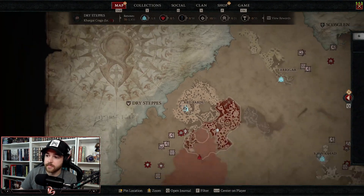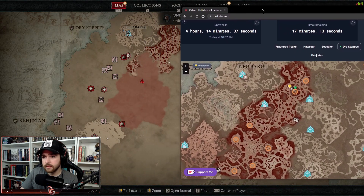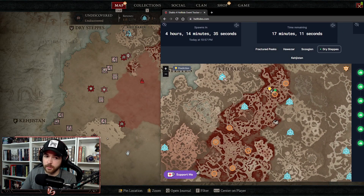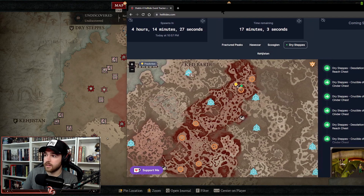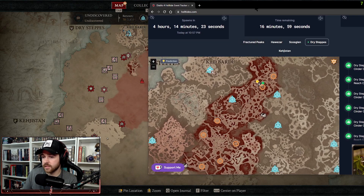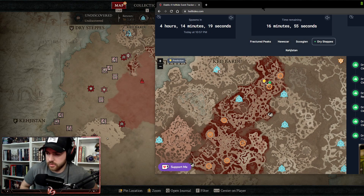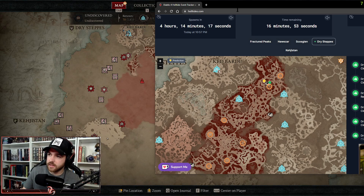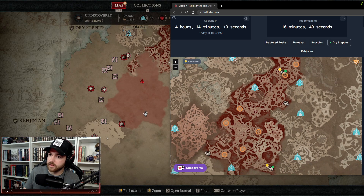I have a resource that I use called helltides.com right here. This is actually a new barbarian, so a lot of the map isn't revealed because my other one — rest in peace — just died recently playing hardcore. I got this one back up to speed and now we're farming for the legendaries I need again. Regardless, this is the resource I use and this is the same helltide we're looking at right here.